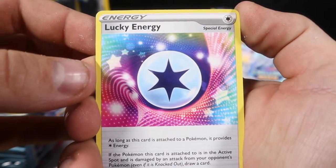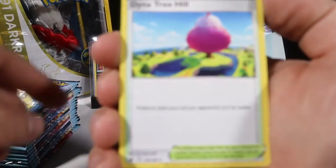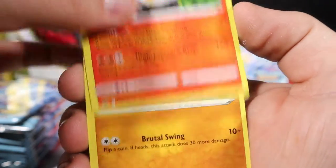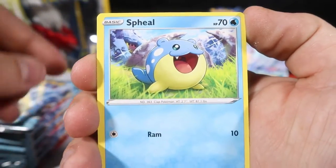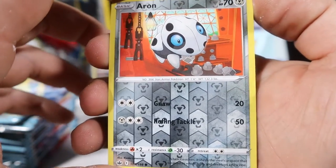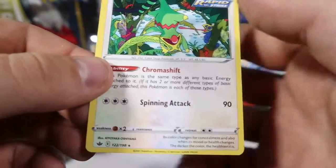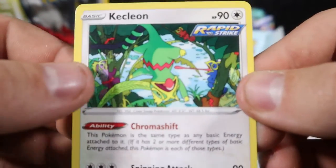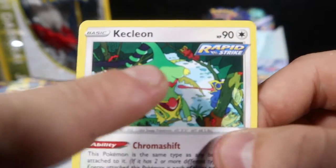Lucky Energy — can we get lucky in here? Justified Gloves, Dynatree Hill, Castform Sunnyform, Glaring Yan Mask, a Swirlix, Spheal, Squavit, a Reverse Aron — one of my favourite steel types. And a Keckleon as the rare — pretty nice colourful artwork, you can see a few other little guys in there.